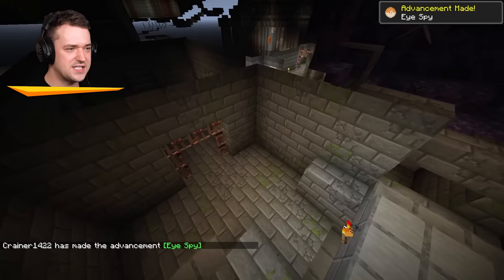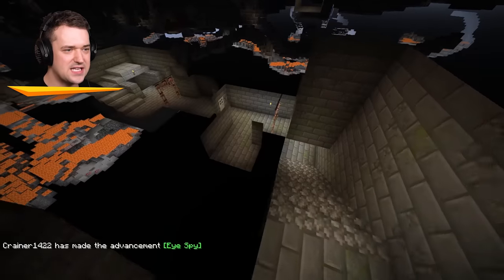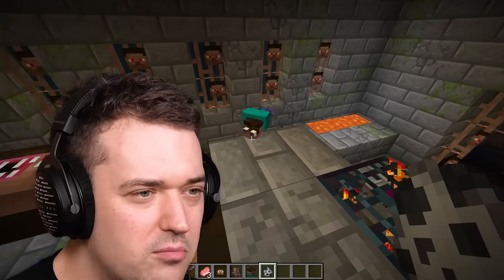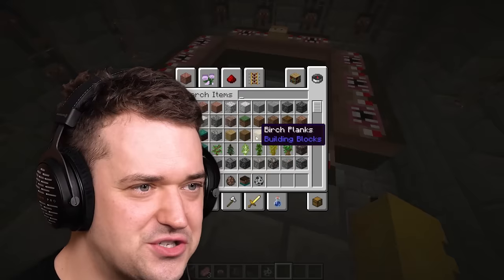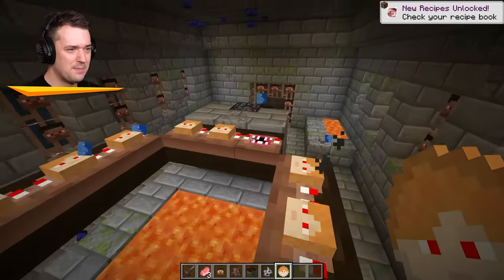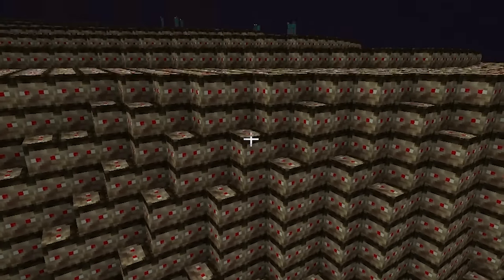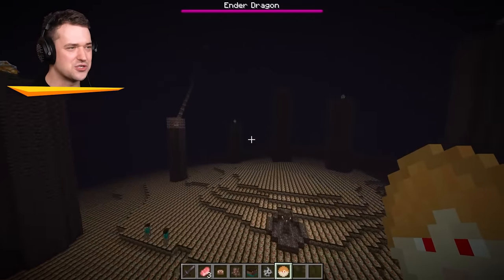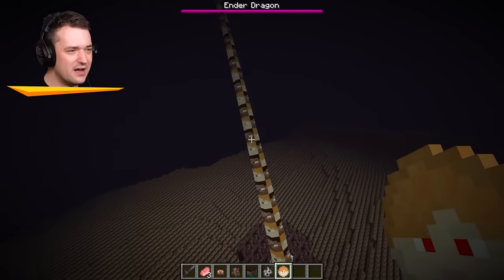I gotta see - even the iron bars are Steve. We gotta see what the ender dragon looks like. I just have to find the portal real quick. Oh my God, that is so cursed. And look at this - the end portal frames are like his face too. And then I need to put little Alexes into these faces. This looks horrible. Look at all the Steve Endermen. Ender dragon - I gotta take a look at you. You're normal? But look at the beam.